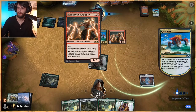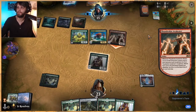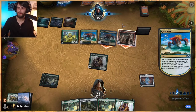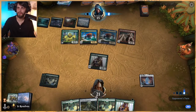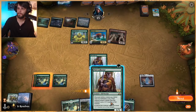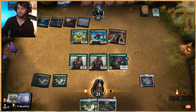Thunderkin Awakener brings back Risen Reef — that's pretty good synergy, not gonna lie. I like that Elementals is kind of making a comeback; I think it's very cool. Worth noting, for all of this they've been doing, we've gained life essentially, but it is obviously a very strong deck.